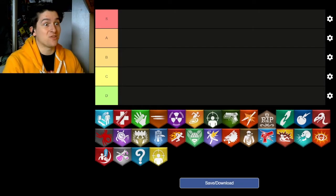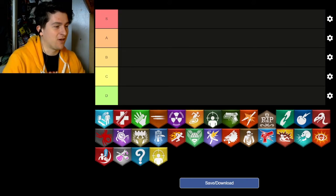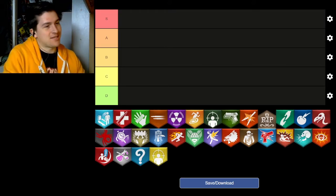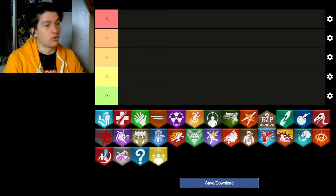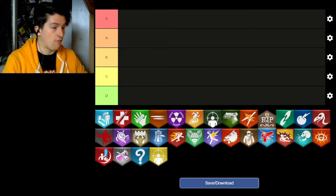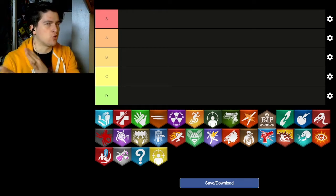Welcome back to another COD Zombies Tier Maker List video. Today we are doing COD Zombies perks, as you can tell by the neon colours and symbols here — the icons of zombies itself. We did maps and wonder weapons, and now it's time for the next cornerstone of zombies. We have perks, and we're going to go in order of when they were conceived, what game they were on, and discuss what variants do what.